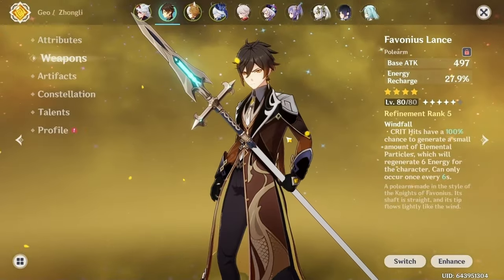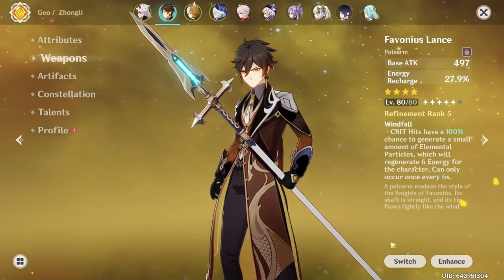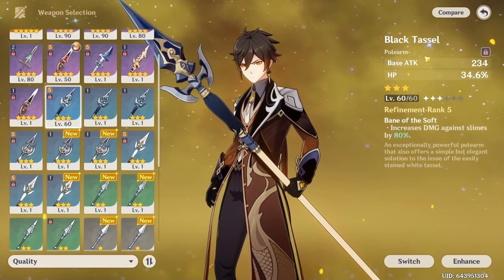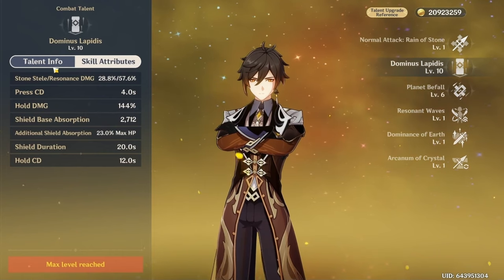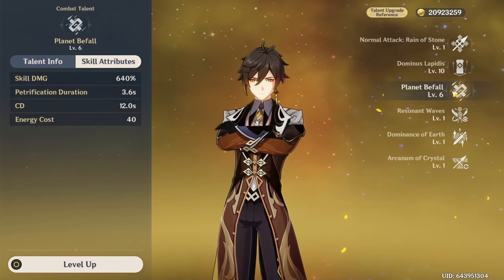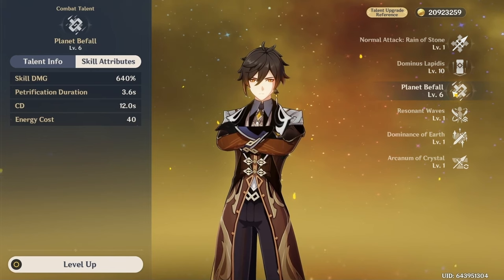For artifact stats, generally you want HP/HP and either Crit Rate or HP. If you're running Favonius Lance, aim for at least 50% Crit Rate. If you don't have Favonius Lance — which you can't get for free — you can use an R5 Black Tassel. You only really need to level up his shield to make it beefier; his ultimate isn't necessary because it takes way too long to cast.